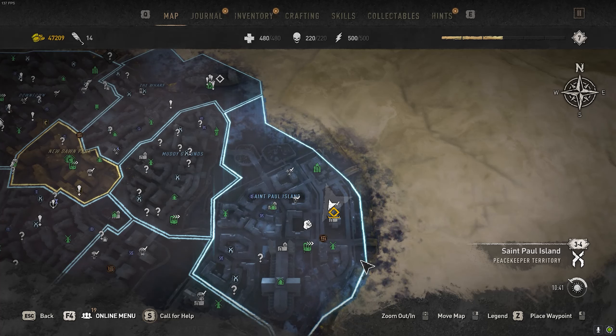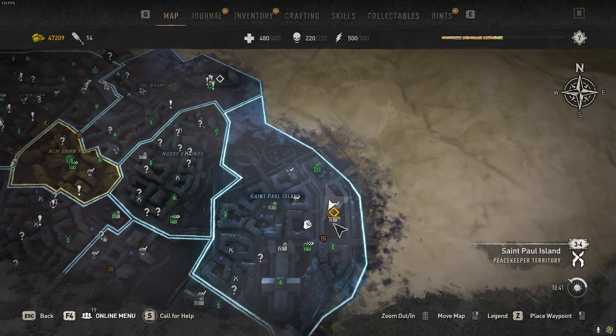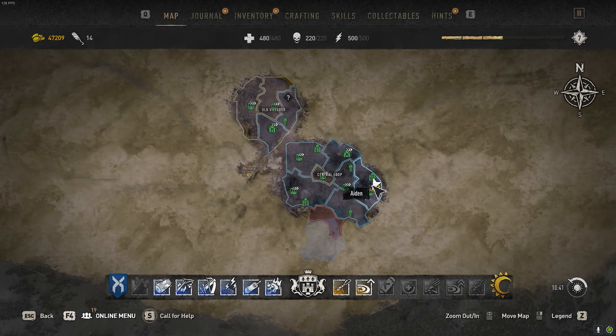Hello everyone. If you want to unlock the hoverboard, you first need to travel to a location in the St. Paul Island District. It's going to be on the far right side of this district, in the Church of St. Thomas the Apostle. This district is located in the Central Loop City on the far right side.